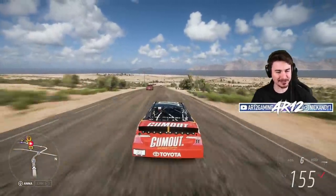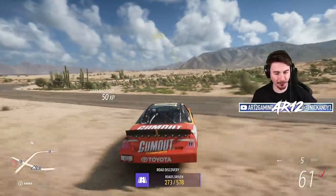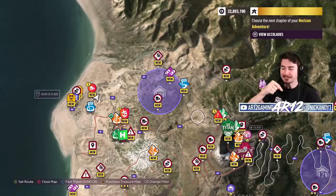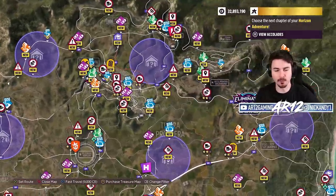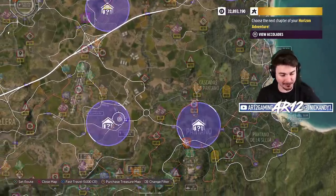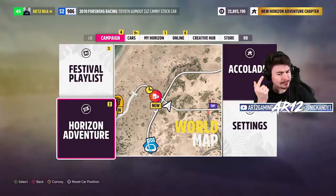Welcome back to Forza Horizon 5! Today we're continuing our Let's Play. Since I paused my game from the last episode, my phone has been rather busy — the AI has decided to drop every single barn find on me. So we are definitely going to have to go and do some of those today. We also have some Horizon Adventure chapter things to spend.